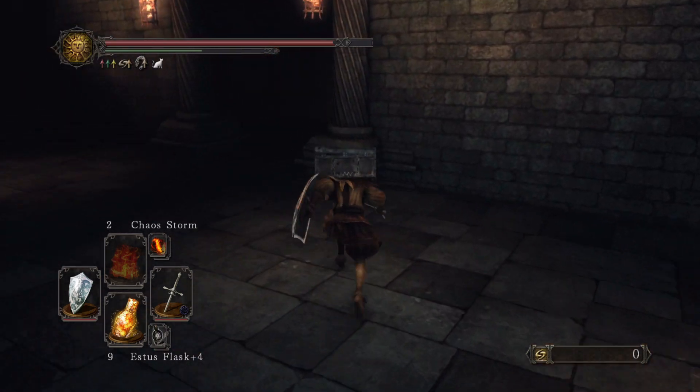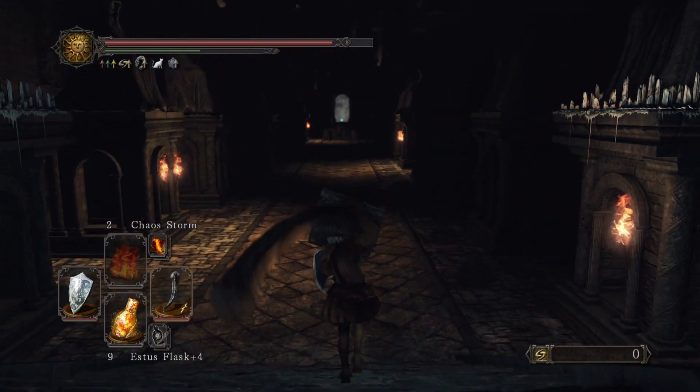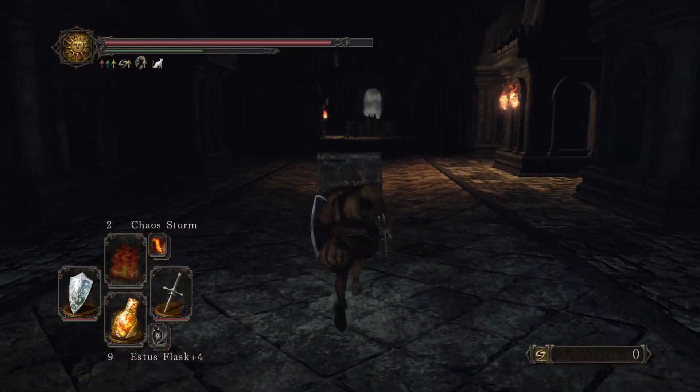I'm in New Game Plus here, and my main weapon is the Rapier. But I will just use the Dragon Tooth at some point in this fight, probably. I've got Prism Stones, which I probably won't use because they don't do much damage at all.